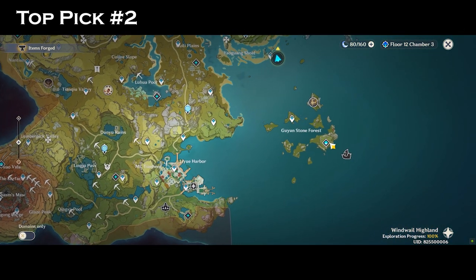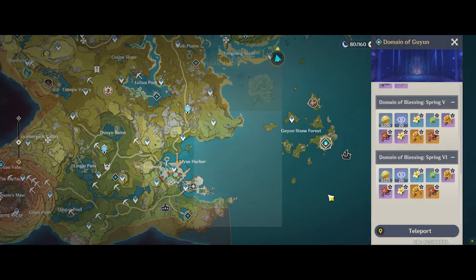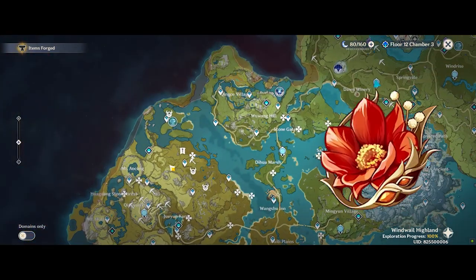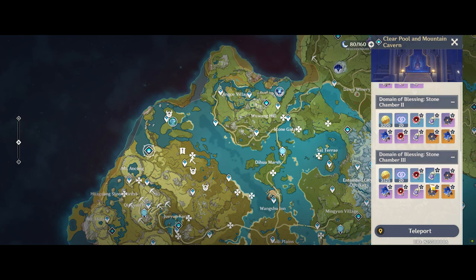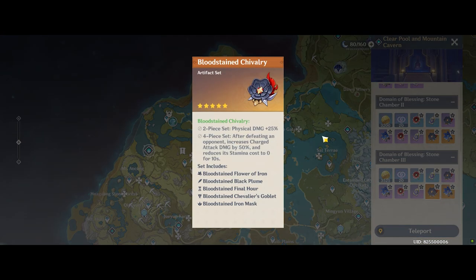My second recommendation is of course the Crimson Witch of Flames. Many have tried to farm this set for months and couldn't even get a single crit piece for a Crimson Witch set. The Strongbox allows you to skip farming for Lava Walkers and increases your efficiency by a ton. This is definitely a good artifact set for you to throw your junk into.